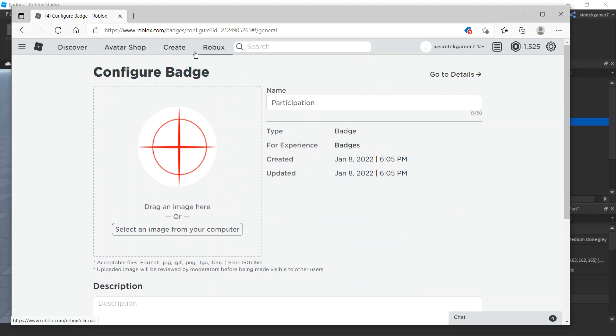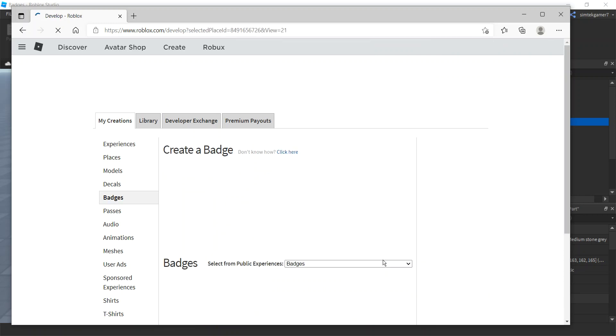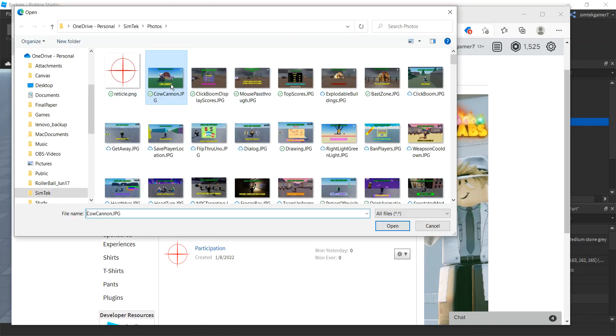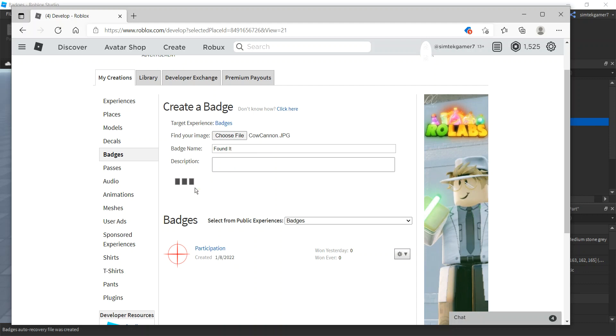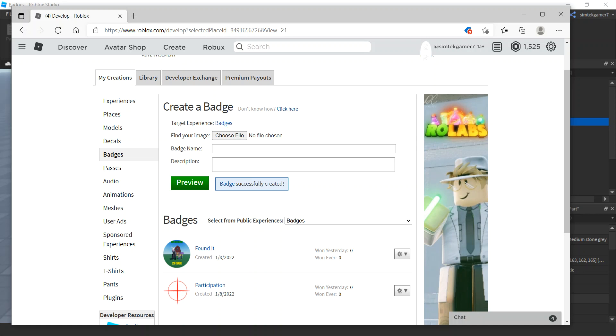Now let's add a second badge. Go to Badges, hit the cog, Create Badge. We're going to call this the 'Founded Award'. I don't have great images so I'm going to use the cow cannon image. We'll call it 'Found It'. Preview it, then purchase for 100 Robux. Now we've got two badges.